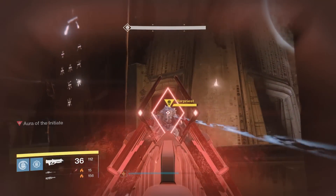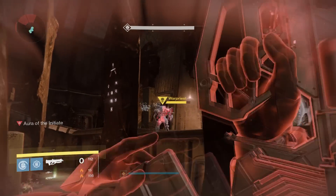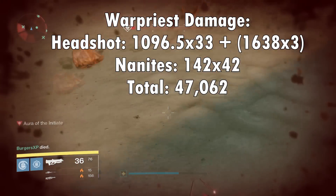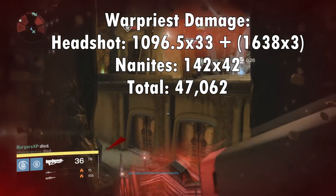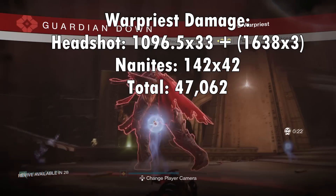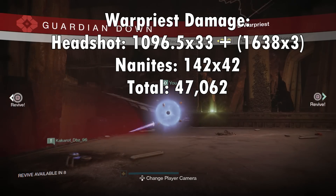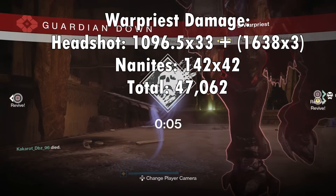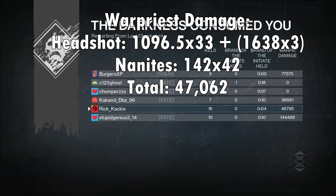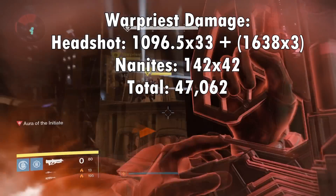We took these damage numbers, compared them to the overall damage when I died, and came up with these results. Of the 36-round magazine, 33 rounds are doing normal headshot damage — we averaged to account for slight range variation — and three are doing those extra damaging shots. You take that total, subtract it from the overall total of 4,731, and you get the nanite damage: 5,932.5 damage attributed just to nanites. Divide that by 142 (what each nanite does) and you get almost perfectly 42 nanites — the actual number was 41.7 — so 42 divided by 3 is perfectly 14 nanites per swarm.